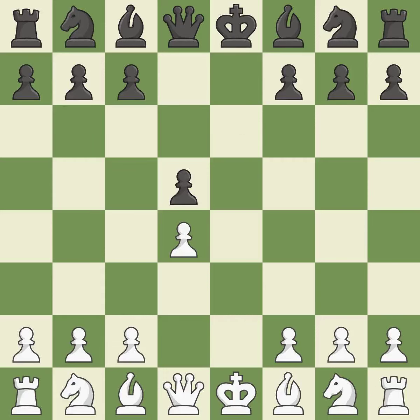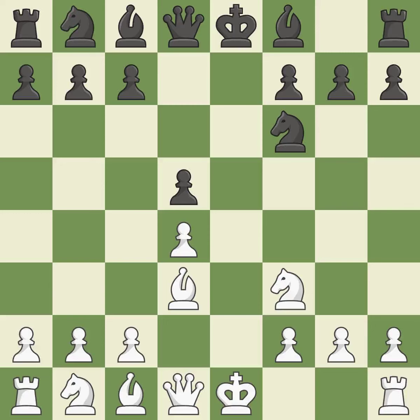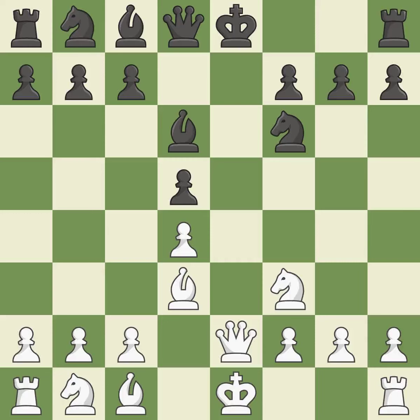The E4 pawn is threatened by the center counter-attack on D5. XT5 recaptures the D5 pawn and allows the light squared bishop to develop. NF3 controls the E5 square, advances the knight toward the center, and helps the D4 pawn. NF6 develops the knight toward the center, supports the D5 pawn, and controls the E4 square. BD3 develops the light squared bishop to a central square and prepares castling. BD6 develops the bishop toward the center and prepares to castle king's side. This activates a queen by developing it off of its starting square. It is the last book move.